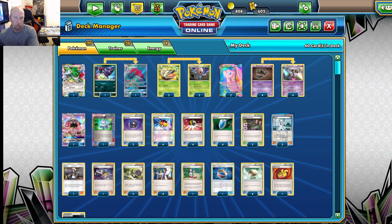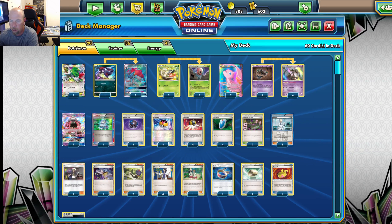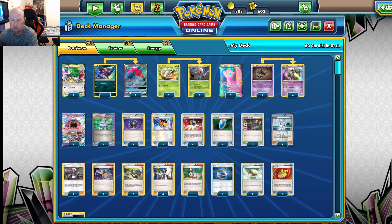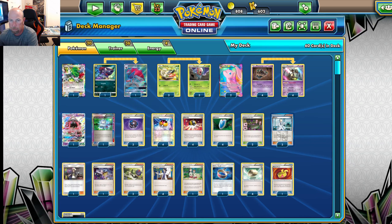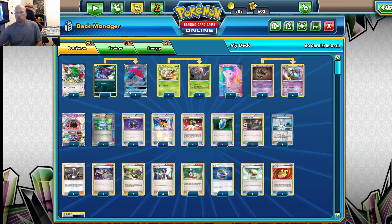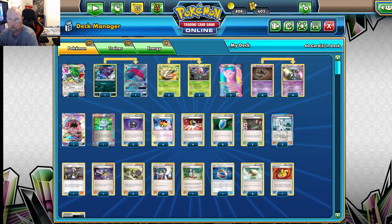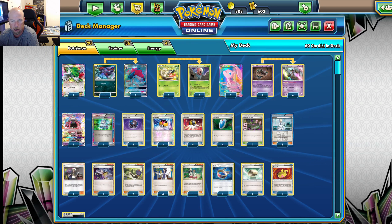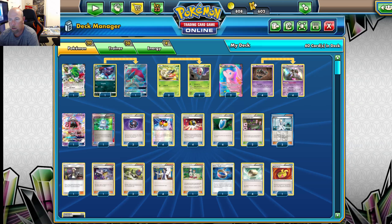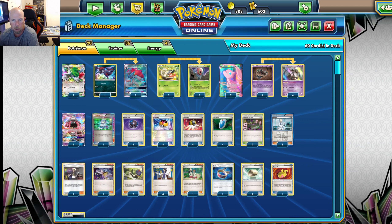Hey trainers, Pokedad here — and as you can see I'm without my partner in crime, no dancing bear. Continuing our quest to figure out the best version of Accelgor. This will be a three-part series. We've got the Wobbuffet version and now we're trying out the Trevenant. And then lastly we'll try out the Stoutland version and give a final analysis. This is a viable deck now that there's no Ghetsis, no Hex — just trying to figure out the best pieces.